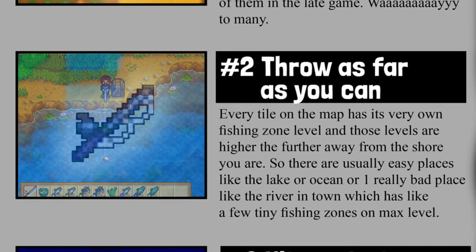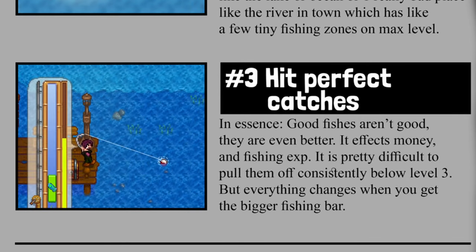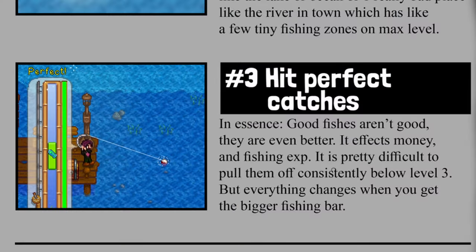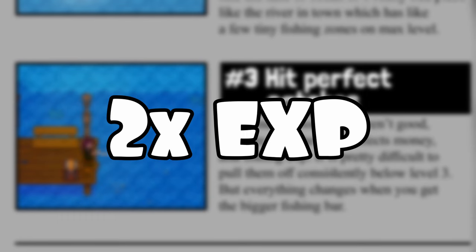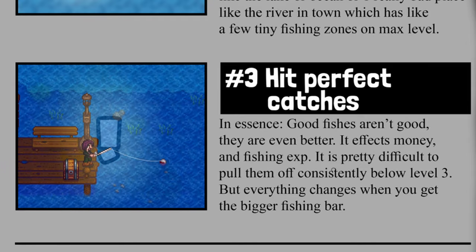Rule number three: always go for perfect catches, where you are not allowed to let the little fish indicator leave your green bar. This will reward you with plus one quality and a bit more than double experience points for your fishing skill, except when you're about to miss a treasure chest.